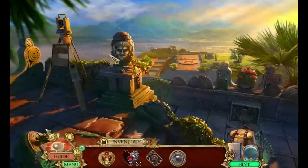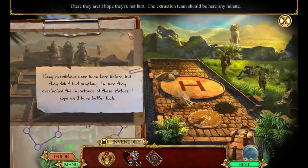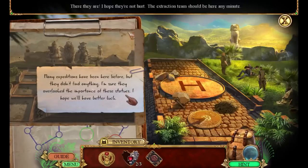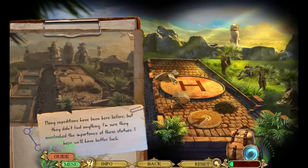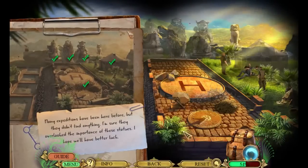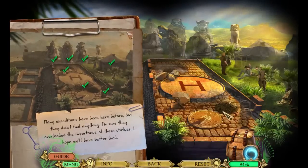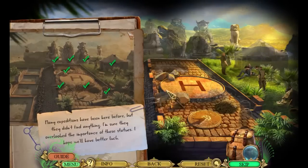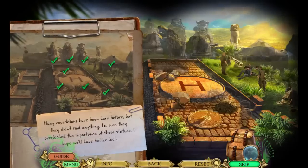Where did that go — that goes this way. Lens please. The monkey's name is Olaf, maybe. There they are — I hope they're not hurt. The extraction team should be here any minute. Many expeditions have been here before but they didn't find anything. I'm sure they overlooked the importance of these statues. I hope we'll have better luck. Putting together what's different, I guess. How many items am I supposed to be finding here? Anything over here? Plants maybe?